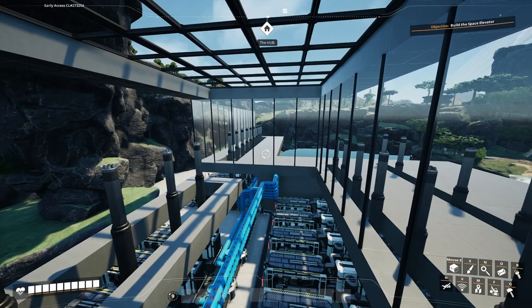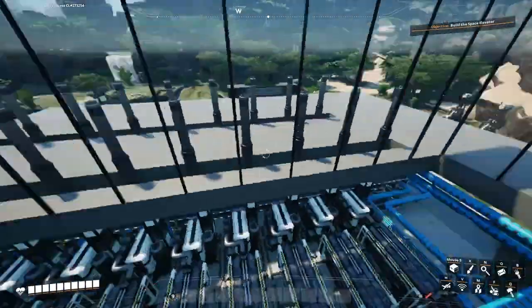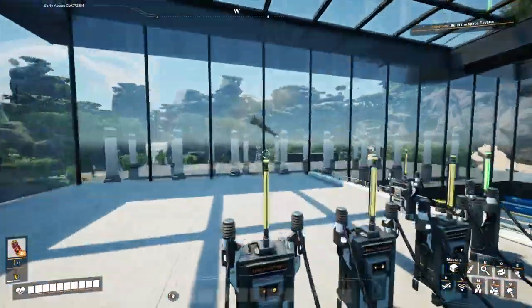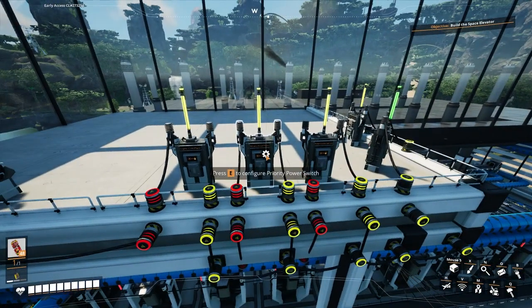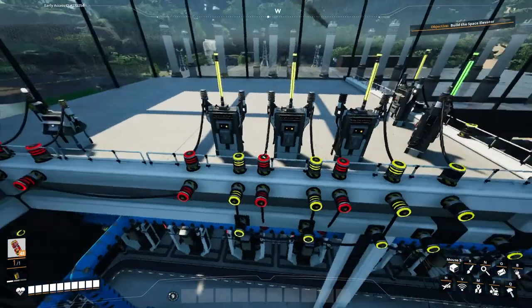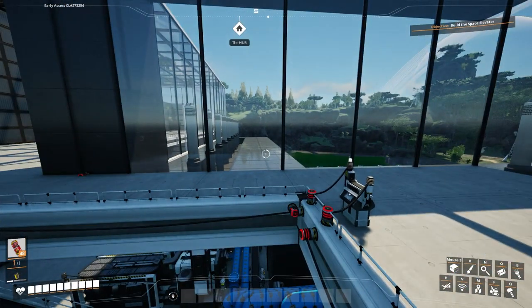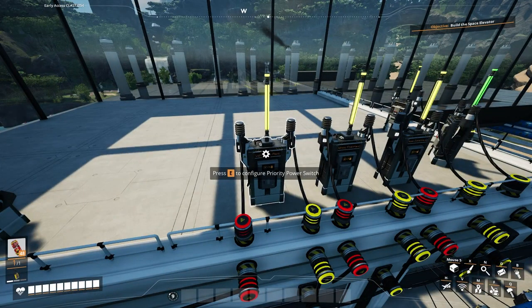The next thing I need to do is finish building the factory itself and hook up the power grid, hopefully getting this power plant running. I've been trying to understand how priority switches work — I think I've figured it out. I've spent about the last hour going around my world hooking up priority switches, but I just cannot start this factory up because I don't produce enough power in my small first coal plant to actually kickstart this new one.